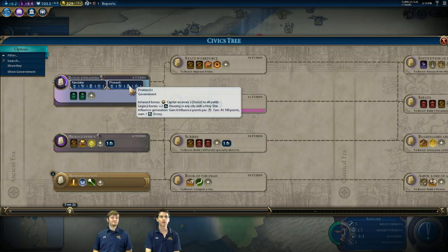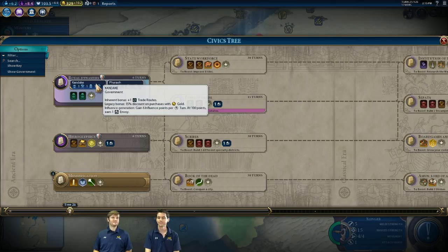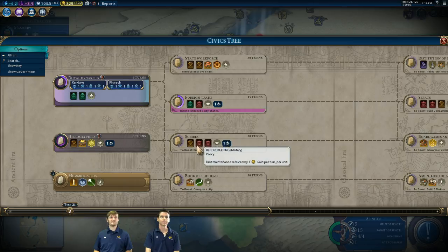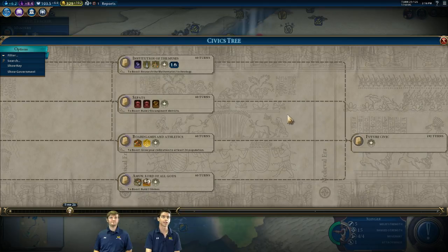There are custom social policies too. Some later ones are really interesting — for example, Record Keeping gives Military Communication, which bumps movement for all land units. Scrolling further right, you can see other options: Institution of the Muses gives a settler, others give envoys. Different civics do different things. I ended up going for mummification first because it gives me a holy site, which I wanted online very early, and it lets me add a belief to the religion, which is a big deal.